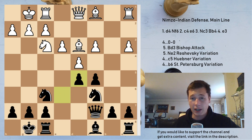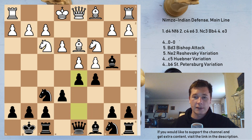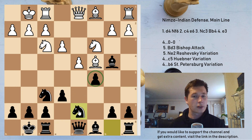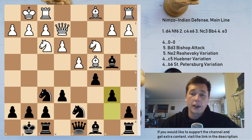After c5, Nf3, d5, castles, I would recommend the immediate dxc4 — taking the c4 pawn, taking away from the center. After Bxc4, you play Nbd7 reinforcing c5, and all your pieces are on very good squares. You also have the option of taking on d4. After Qe2, which is the best move, you play b6. I find this setup remarkable for black — this is definitely my choice to fight in the main line.